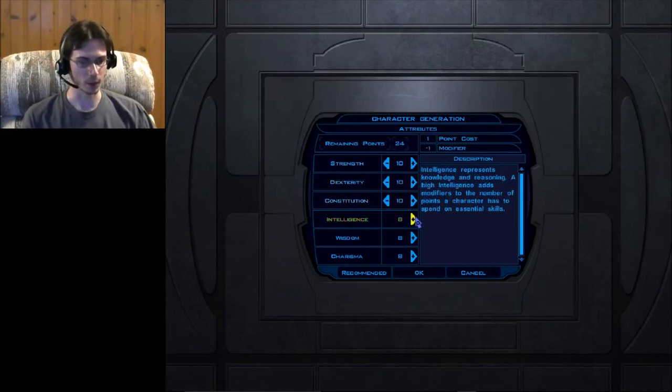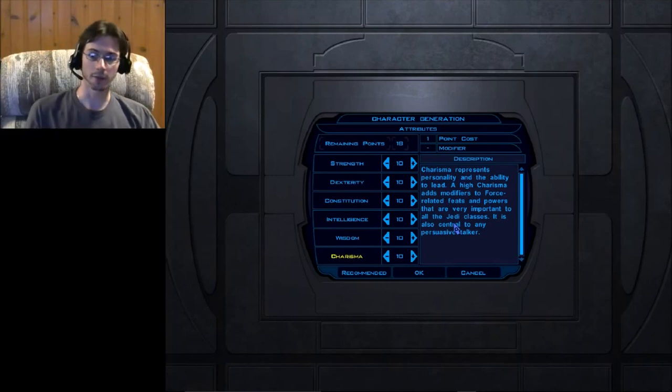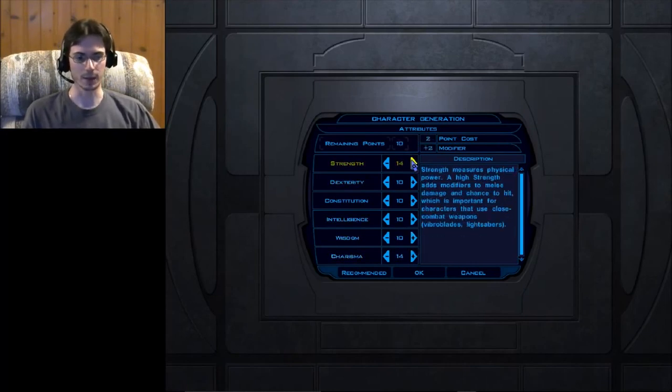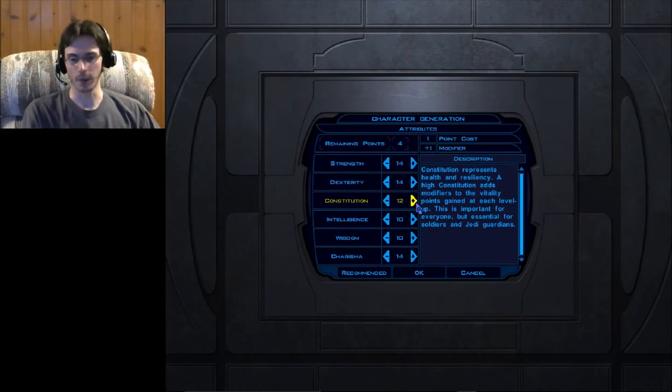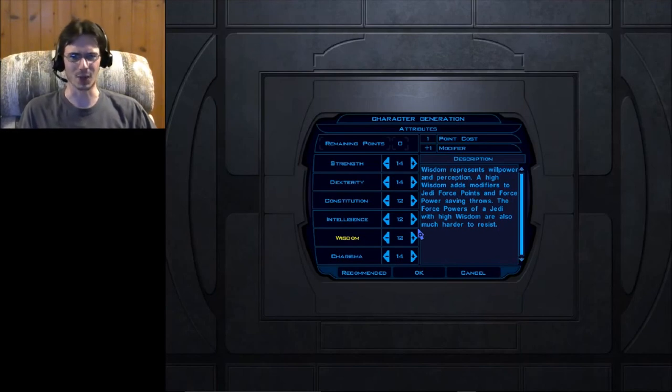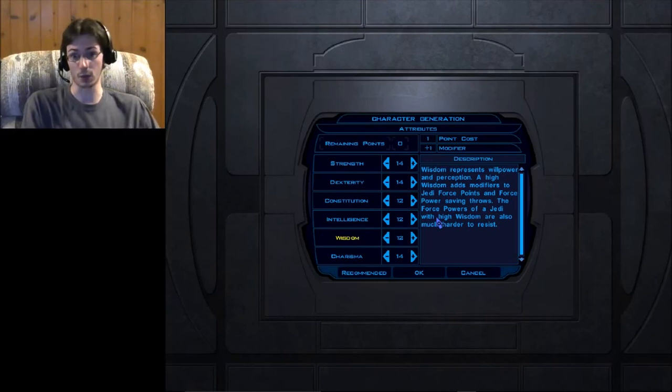What I recommend is putting 2 points into Strength right away so that modifier becomes neutral — that 10 roll stays a 10. Then put points into the attributes that work best for your character. I'm going to put 4 points into Charisma for smooth talking, some into combat and defense, a good amount of health, and keep decent Intelligence and Wisdom. These attributes aren't set in stone — you can increase them as you level up and gain experience.